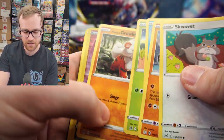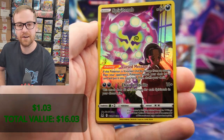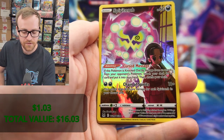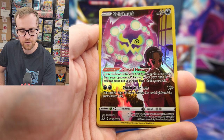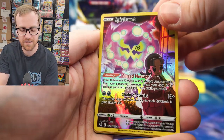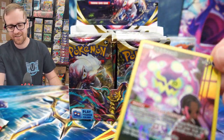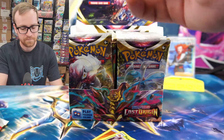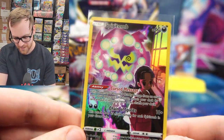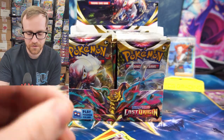Looks like we have another Trainer Gallery card — we have the Spirit Tomb. This is another very powerful card. It does 60 damage for each Spirit Tomb in your discard pile, only takes two energies to charge up, and you can use the card Raihan to power it up. It's seeing a lot of play right now — our second Trainer Gallery card in our first few packs. Last time I checked, this card was only selling for right around $2 to $3. Not a very expensive card, but it looks really good.